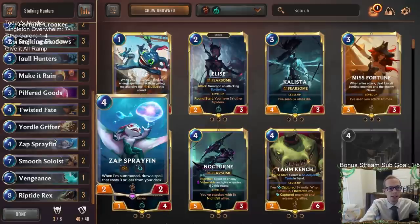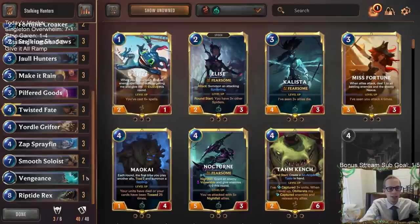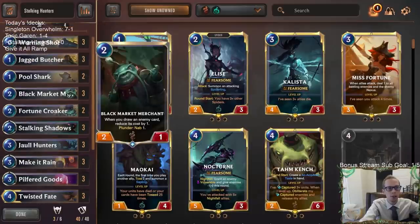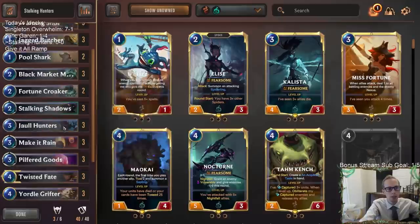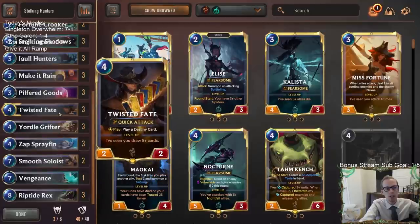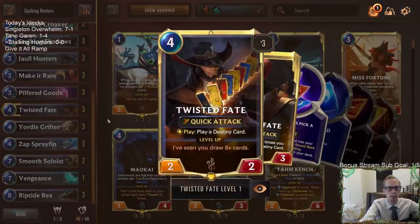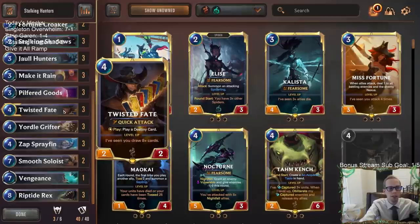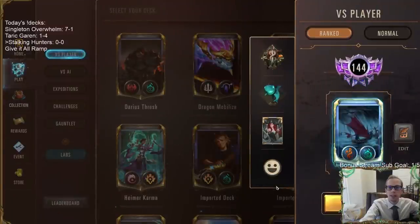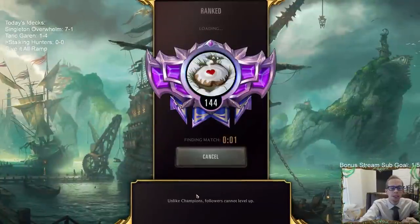Smooth Soloist is another great card to hit with Stalking Shadows — you play your first Smooth Soloist, it makes the ephemeral one cheaper, and then your ephemeral copy makes everything else a lot cheaper too. We also have Sprayfin, Yordle Grifter, and Riptide Rex — all amazing to have multiple copies of. And since Stalking Shadows draws a card, we have Pool Shark, Black Market Merchant, Fortune Croaker, Pilfer Goods, Yordle Grifter, and Zap Sprayfin all drawing cards to help Twisted Fate level up. It's basically a turbo Twisted Fate deck too. Let's play five ranked games.